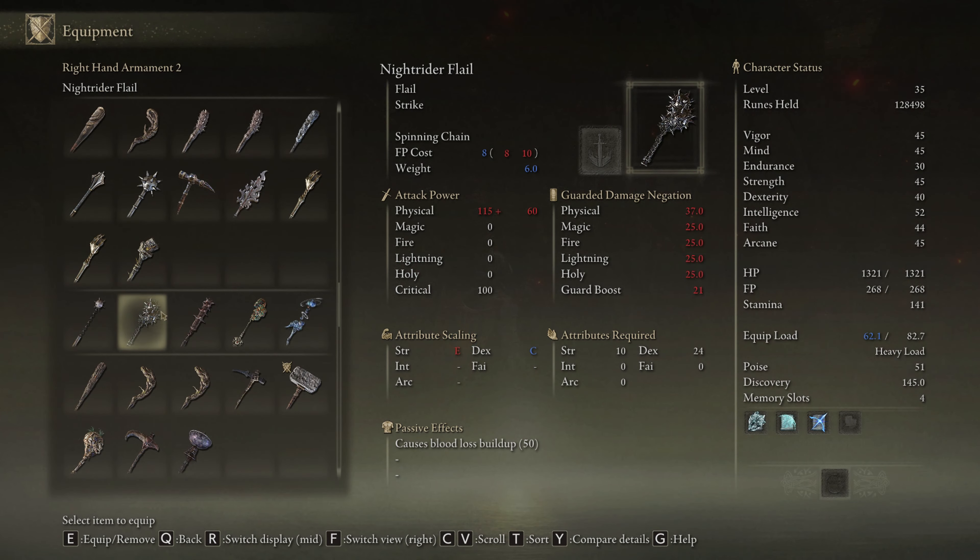All right, let's dive right in. To obtain the Celebrant's Skull, head towards the marked point on the map. Upon arrival, follow my leads toward the north-east direction.